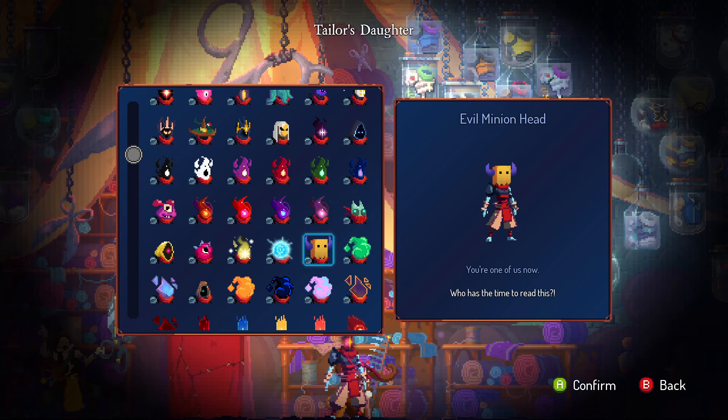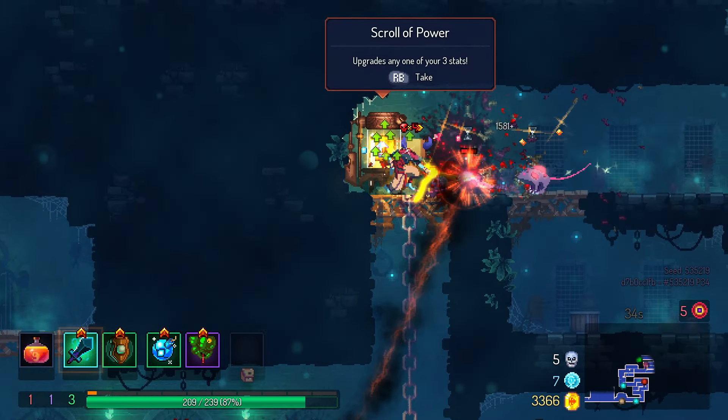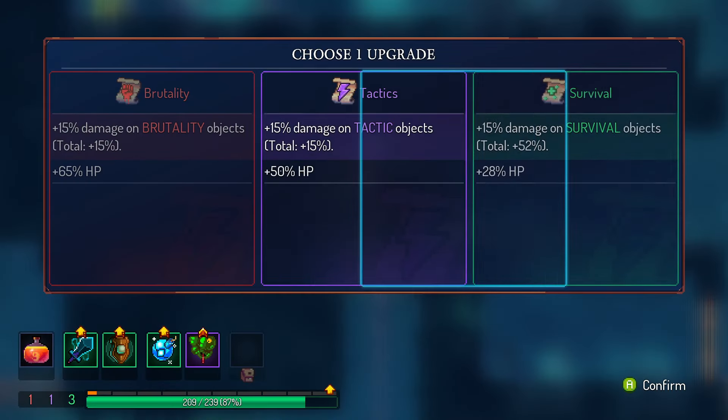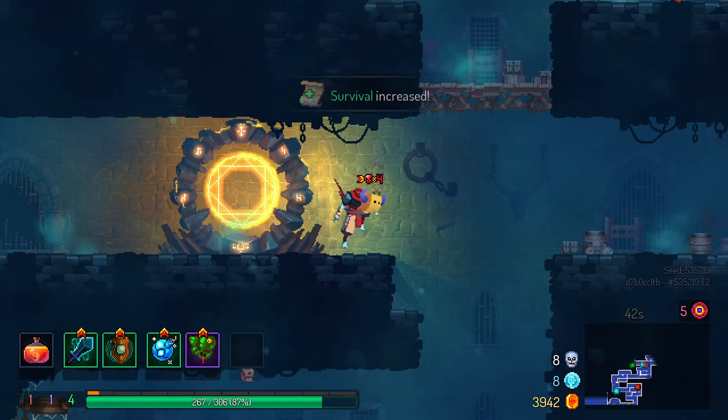The Evil Minion Head: the developer cameo, or more specifically the Evil Empire cameo. The unlock method is — watch the credits. This one also has horns. Does that make the head wider than the Timekeeper? It might. I'll just say it has the same rating as the Timekeeper Mask to be safe.